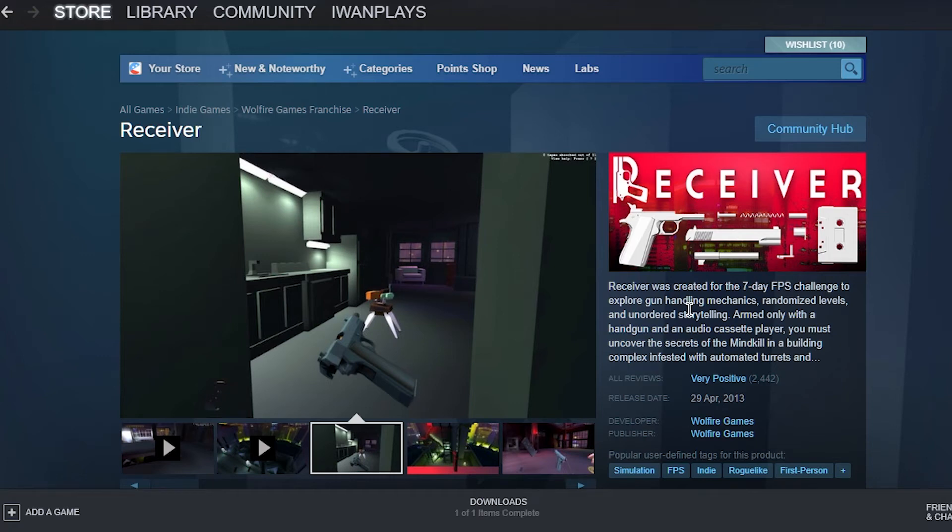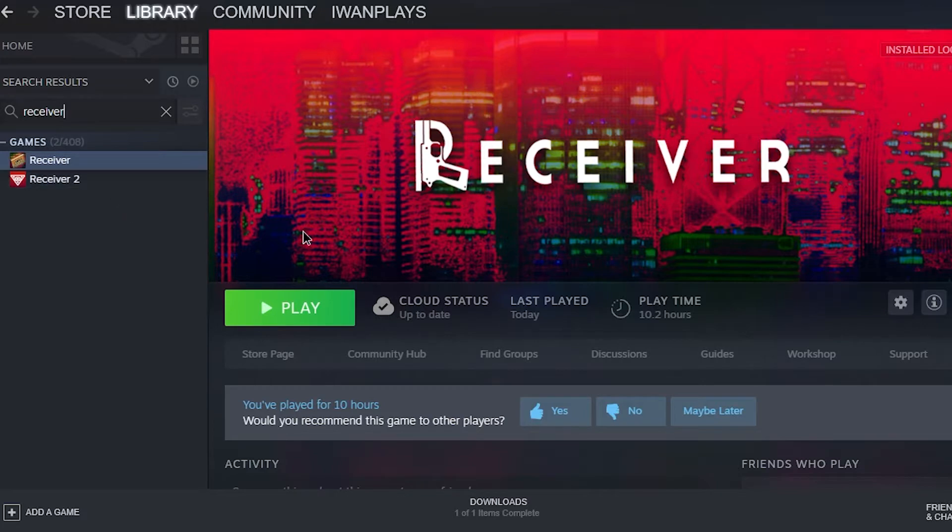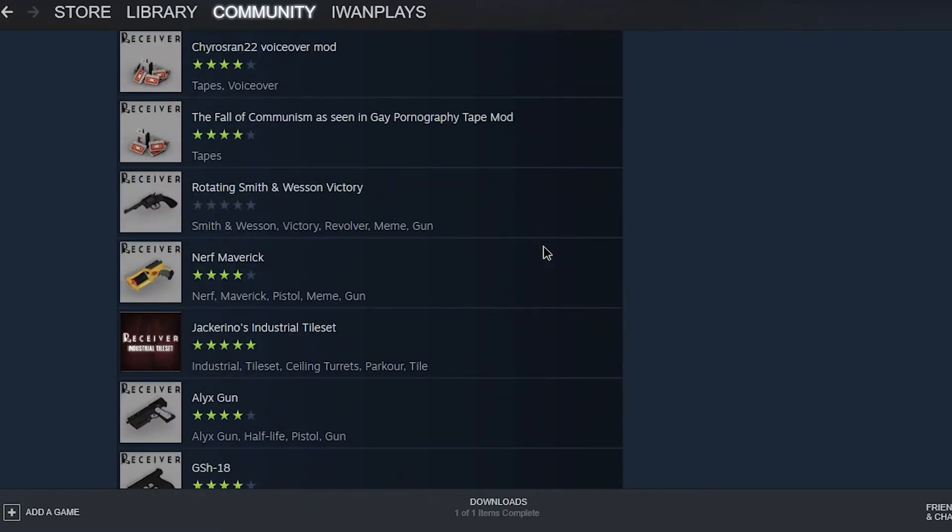To play mods for Receiver, you buy it on Steam and then you go to the library page of Receiver, then you go to Workshop, and in the Workshop you have a list of various mods.